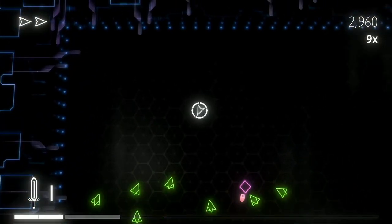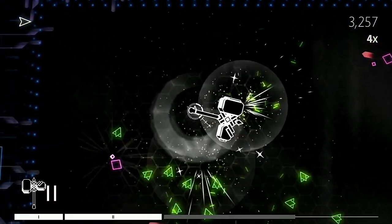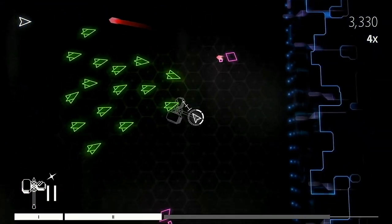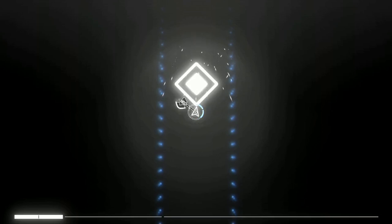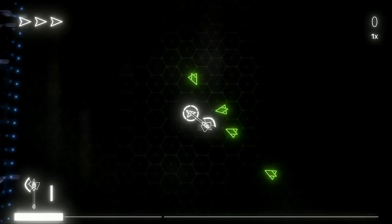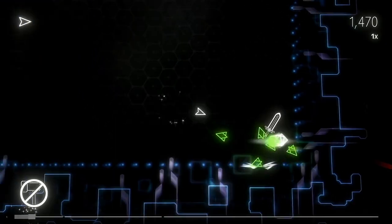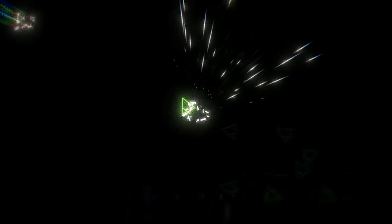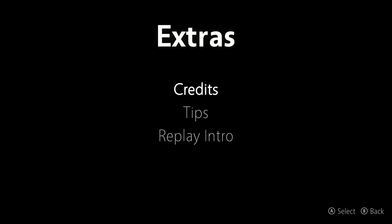Breakpoint is an arcade score chaser with a twin stick control scheme where instead of shooting you utilize various melee weapons to defeat swarms of incoming neon enemies. When the game first begins you drop straight into the fray with no instructions on how to play. All you know is that enemies are spawning and you can swing your axe by hitting R or ZR to attack. After a couple of minutes I'd lost all my lives and heading back to the main menu found tips in the extras menu which teach you everything you need to know about the game's mechanics and its enemies.